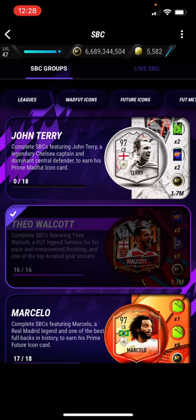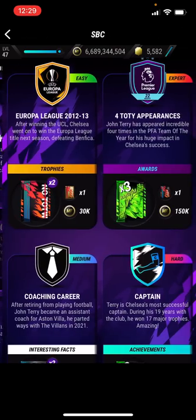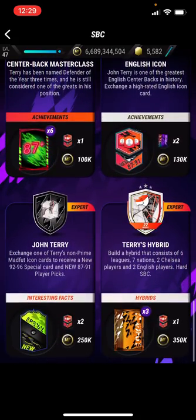The rewards for this are absolutely sick. They released an update removing all the Eredivisie or Dutch leagues, and they've also released an update with the new packs. Now that looks like a times 9, times 2 pack you get for doing this — 95 times 2 pack and nearly 2 million Madfoot coins. There are 18 SPCs to complete in this 97 John Terry. But let's just get straight into all of them.